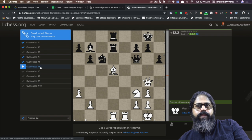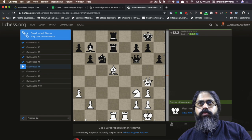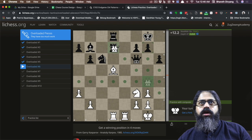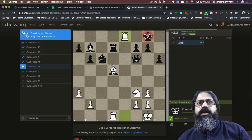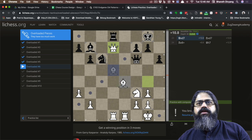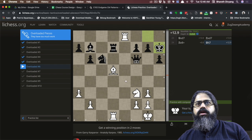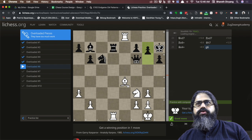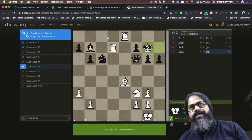Puzzle number six: this was a game between Kasparov and Karpov. What you see is a sacrifice of the queen giving you a check with a discovered attack. When he blocks it, you capture this and go on attacking further.